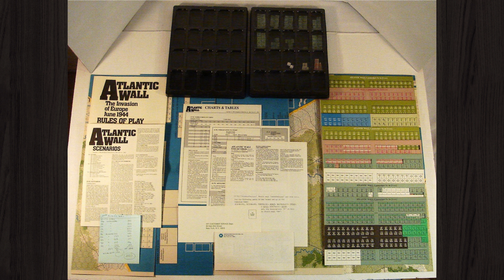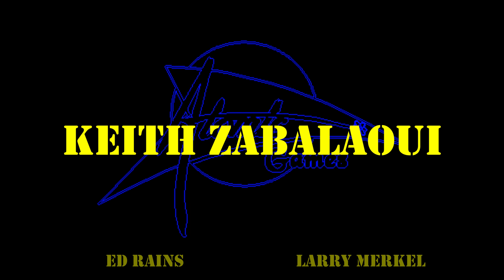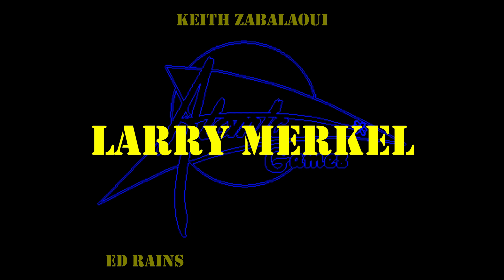Within a few weeks Keith had a scrolling hexagon map, and it is this that is credited with convincing Larry and Ed to join Keith in founding Atomic Games later that month. At this stage Atomic Games was just an informal partnership. Their objective was to expand Keith's prototype into a full-blown game, with Keith working as lead programmer and player interface designer, Larry Merkel designing the AI and much of the game's graphics, and Ed Rains focusing on the majority of the game's system design.